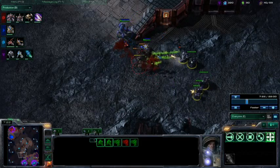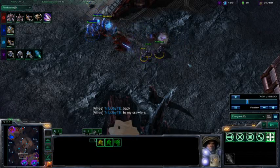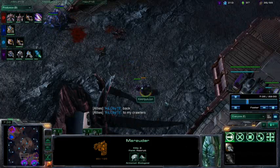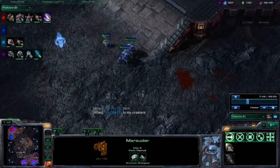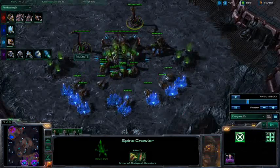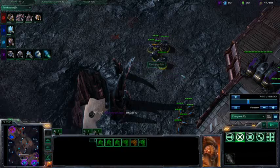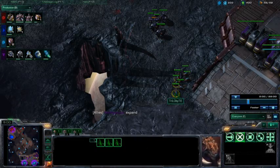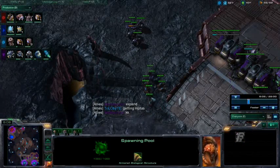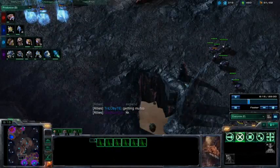Couple Marauders reinforcing here as well as some Marines, focusing down those Roaches. Takes out all those Roaches — going to lose another Marauder, down to two units. Takes out another Stalker and pulls back. We do see Balzales dropping a proxy here. Some static defense that Trilobite was hoping to employ — looks like it doesn't get its chance to shine. Couple more Marauders out. We do have the Zerglings out — speed research just finished.